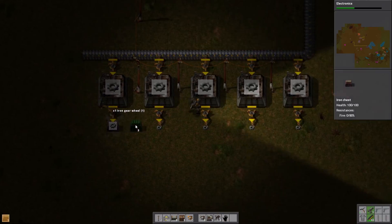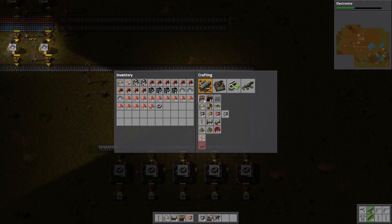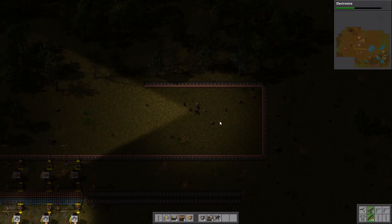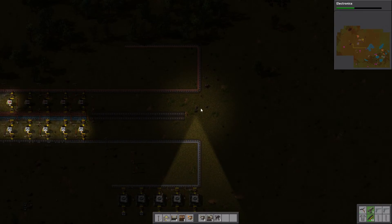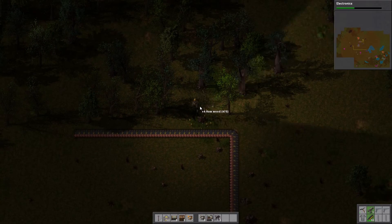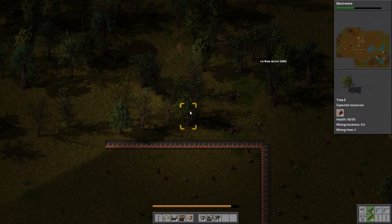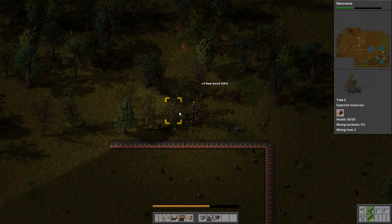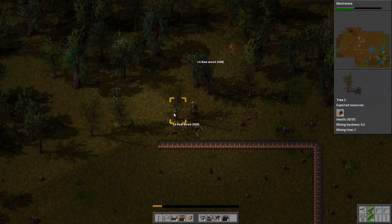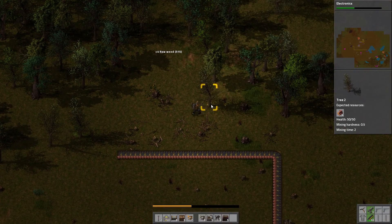Put one chest there, there, there, and there. For the red science packs we need iron gear wheels and copper plates — the copper plates could be split, and we'll take some copper plates and run them to our science pack production, which we'll have to plan out. Let's get some copper wire assembly going since that's next on our agenda. We'll make it symmetrical like the iron gear wheel setup and cut down some more trees.